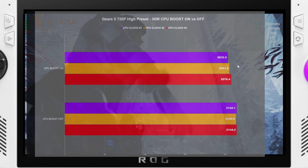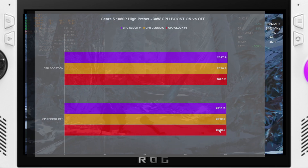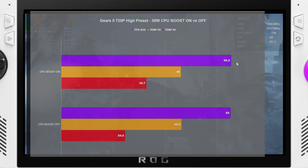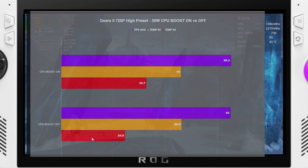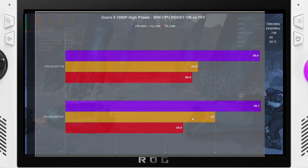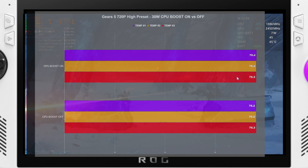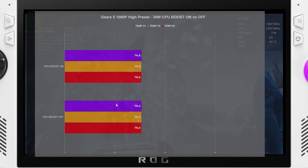Going to Gears of War 5, at 720p we had a 2032 to 2076 MHz range, with CPU boost off producing higher clock averages. At 1080p they evened out and CPU boost on gave higher average clocks. For FPS averages, 65.2 versus 65 — all pretty much the same — but the 0.1% lows for CPU boost off were lower than boost on. At 1080p the 0.1% lows were also lower, though the 1% low was actually significantly higher. Temperatures were 76 across the board at both resolutions.